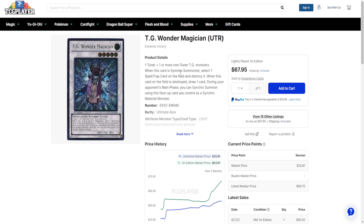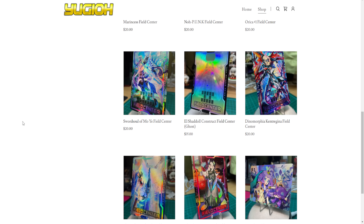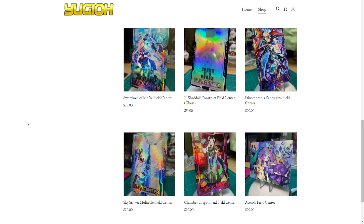I love how Konami took away Predaplant Verte Anaconda so you can't easily go into Destiny HERO — Destroyer Phoenix Enforcer with Artifact Scythe. Players figured out to go into TG Wonder Magician and still do it. Konami seriously could have just hit things directly — I'd rather have a meta with Verte Anaconda than one with Artifact Scythe. Konami has a bad habit of hitting things indirectly, only for players to find a workaround in record time. TG Wonder Magician is a great card — it's good against Artifact Scythe on your opponent's turn. The basic version is only a dollar. The ultimate rare Machine Force for Sedition version is $68, which is actually not a lot for a card that literally stops people from using extra deck Artifact Scythe.